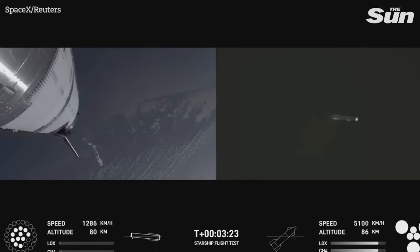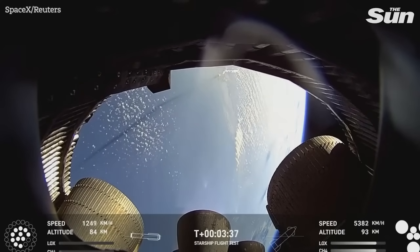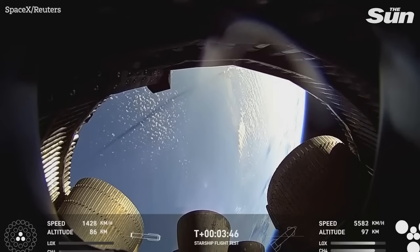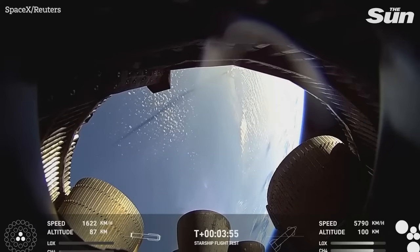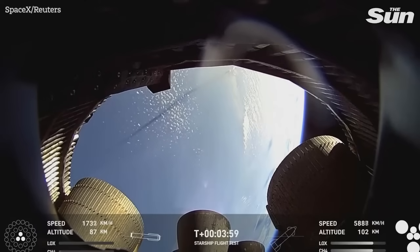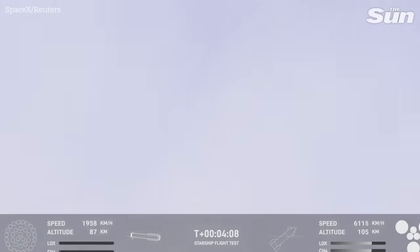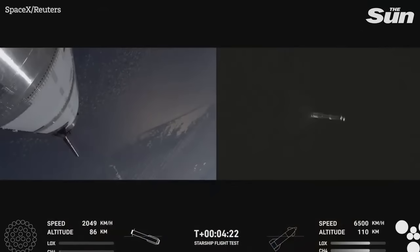Everything is looking good, Chris. The crowd eagerly followed that ascent and now watching the booster coming back. On the left hand side of your screen, that is ship continuing on its way to space. That's inside the camera inside the aft skirt looking at the Raptor vacuum and the sea level engines. You can see our boost back burn, down to three engines on the boost back burn. We just heard a good call out for boost back shutdown. Next we should see the separation of the hot stage from the super heavy booster. We jettison that because we do not need it for the landing, but on future iterations of the super heavy, that hot stage ring will be incorporated into the booster and we will get it back. You can see it just separating off from the right hand side of the booster.